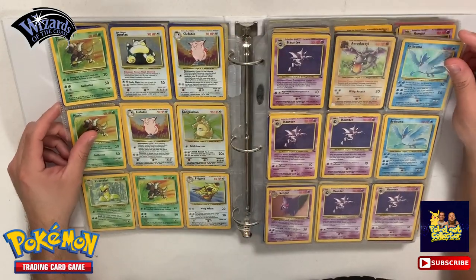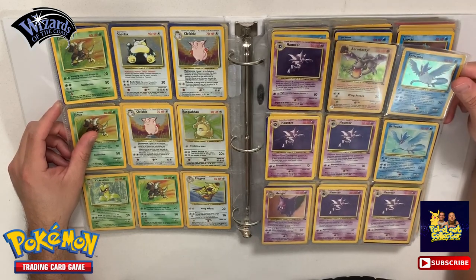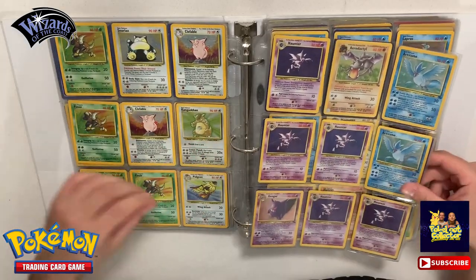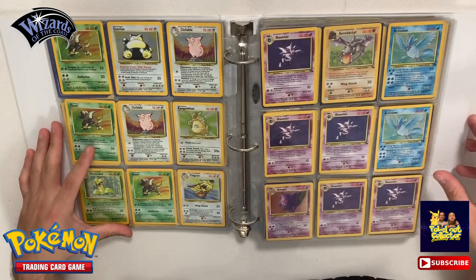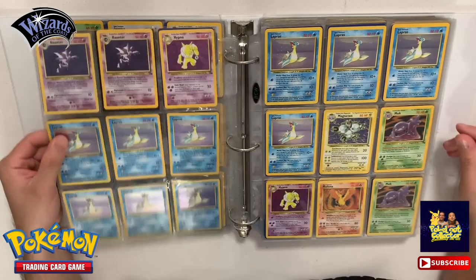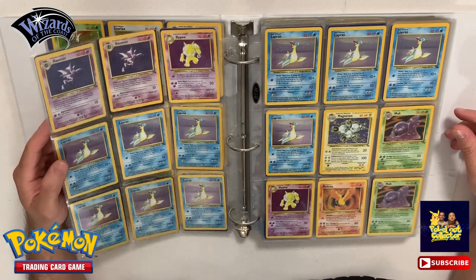Over here we start off with some Fossil. We got some Haunter, an Aerodactyl, Articuno, and another Haunter. We got the beautiful Gengar - one of my favorite cards - and more Haunter. So this binder is nothing but holos from the vintage Base Sets - Fossil, Jungle, all these sets.